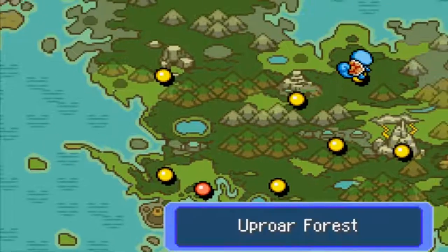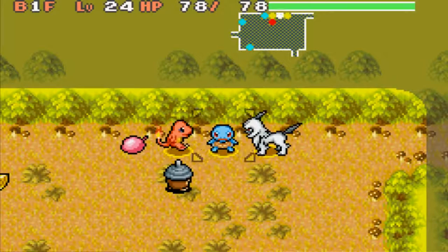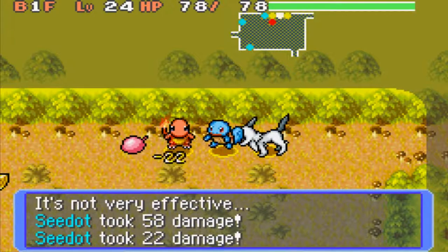Now, the upper forest, as I said, is 10 floors. It's like Mount Steel basically except for one extra floor — it's kind of that difficulty level. There's a lot of grass and bug type Pokemon, so if you're a fire type, this dungeon is just really easy, and if your partner's a fire type, that's really good.